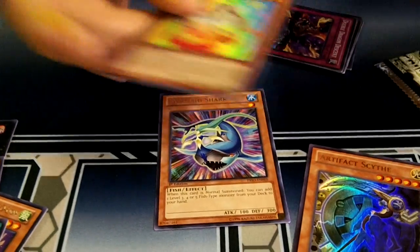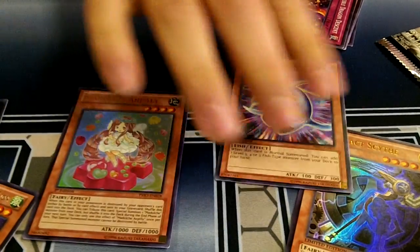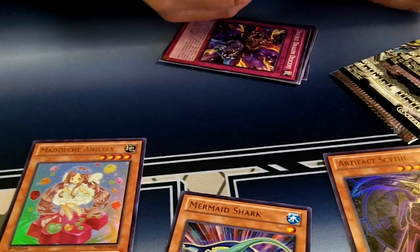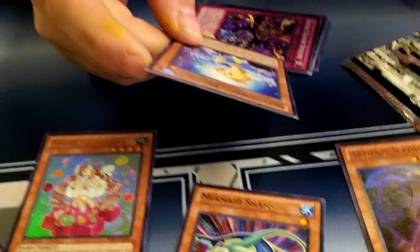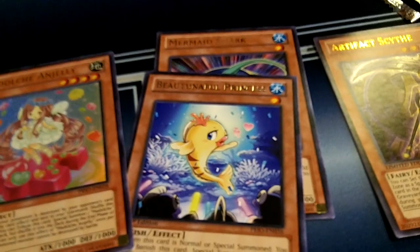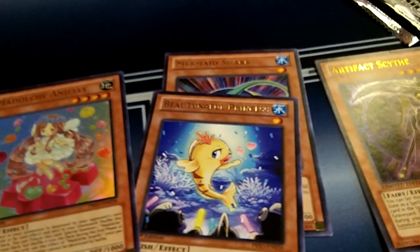You got N-Jelly! I got N-Jelly - I got me some N-Jelly. And... what the hell is this? A beautiful princess. Turn around, Lucy. It's Bountiful Princess. It's another fishy girl. I got N-Jelly though, like that's pretty good.